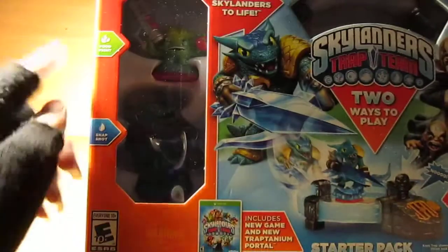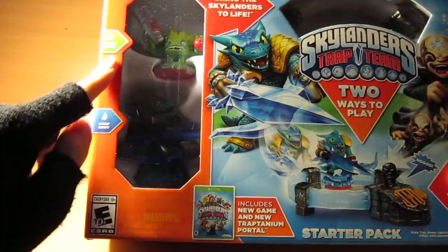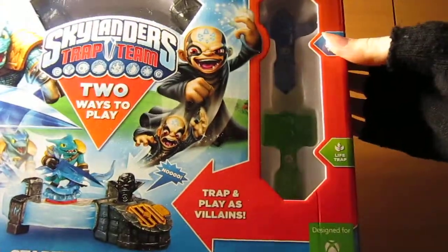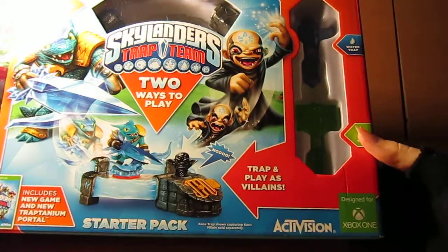Over here you got your Trap Master Snapshot, your regular Skylander Food Fight, and it has the two traps — the water trap for capturing water villains and the life trap for capturing life villains.